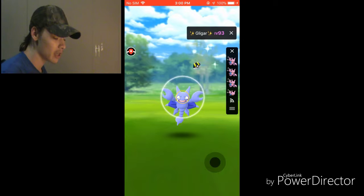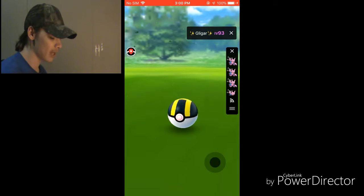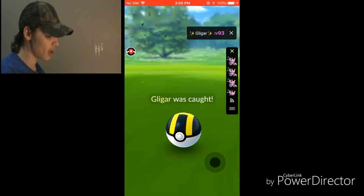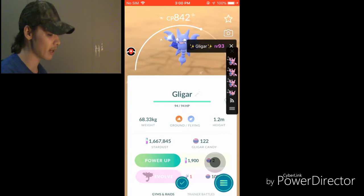I'm trying my best here. I battled a trainer, and then I battled myself — which is my second account, two accounts. Then I battled my team. My old team was Blanche, so I battled her, and then I tried battling the red team, and I still didn't get a lot.